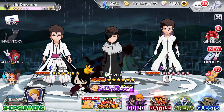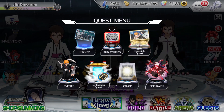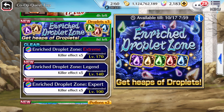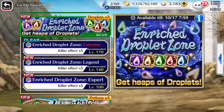The event that has come on live today, apart from Brawl Quest, is the times three Enriched Droplet Zone. So if you go to co-op, you can see enriched droplet zone times three. This is literally the best time to farm droplets, because droplets are materials you're going to need throughout your end game and mid-game, since carrying characters from T10 to T15 or T15 to T20 requires a lot of droplets.